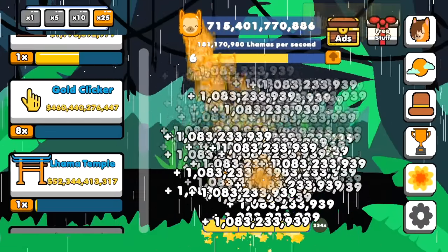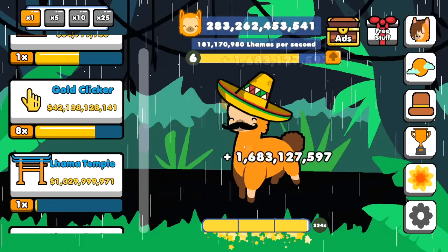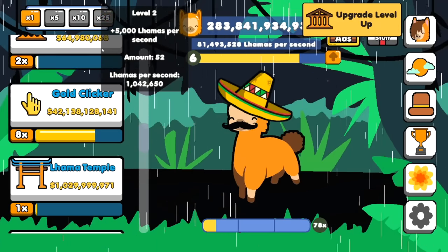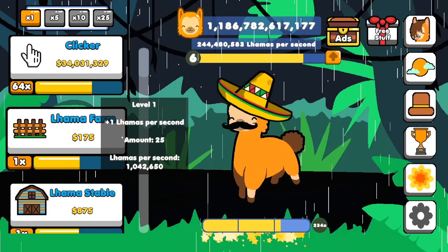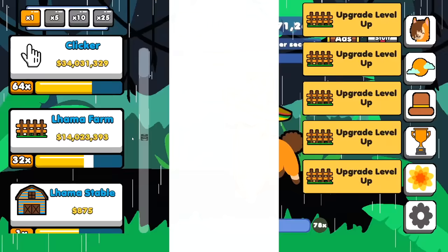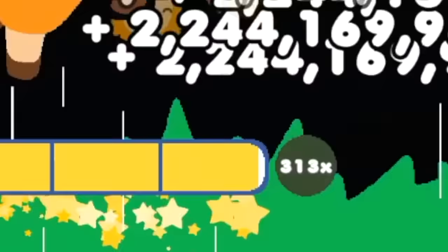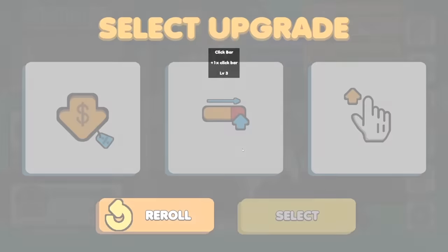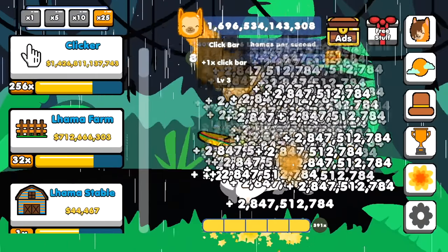I knew that'd add up real nice. I also think the game is bugged — every time I buy one upgrade, it gives me the same amount of money as if I bought 25. So if I just mass buy these llama farms, I'm leveling up yet again. Another click bar — times 300 multiplier gives me 2.4 billion per click. And another level up, another click bar. 391 multiplier.